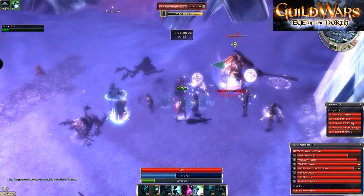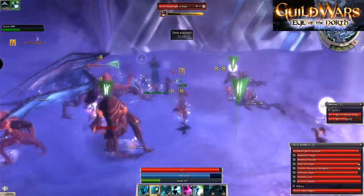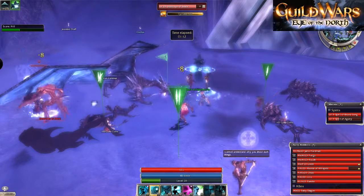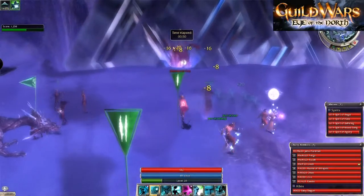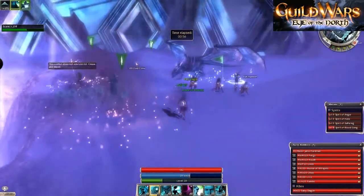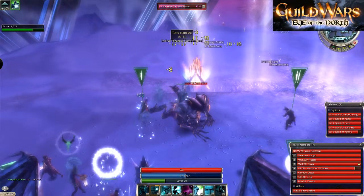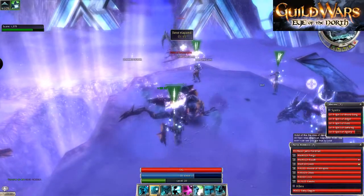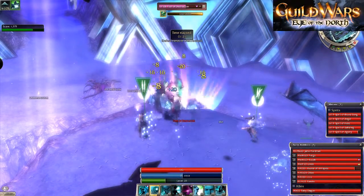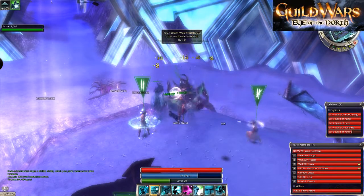The first time I did Glint's Challenge I got absolutely destroyed — it's not the easiest challenge. It took me a fair few attempts to figure out what to do and how to set up my party composition. I will make another video on it, and there are already some good videos online you can search for. As you play through Glint's Challenge you'll get a heap of drops including destroyer cores and similar items, plus plenty of other drops.